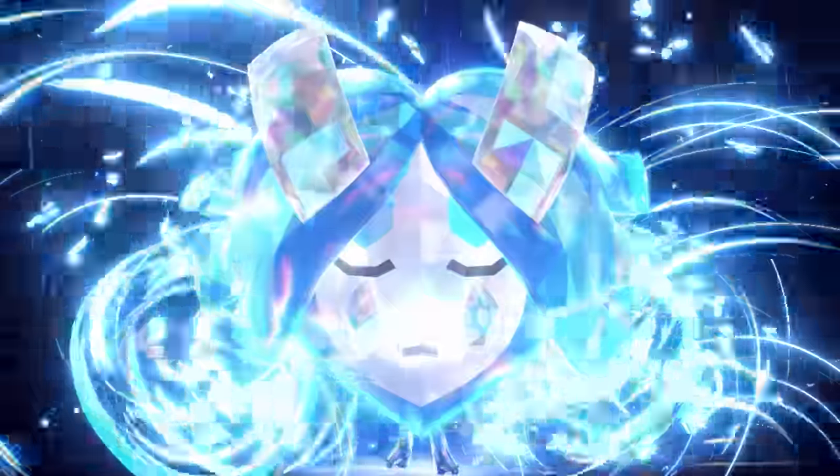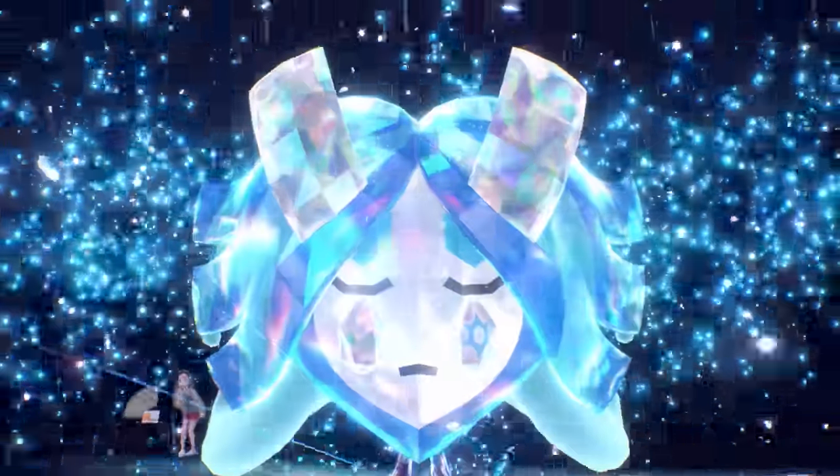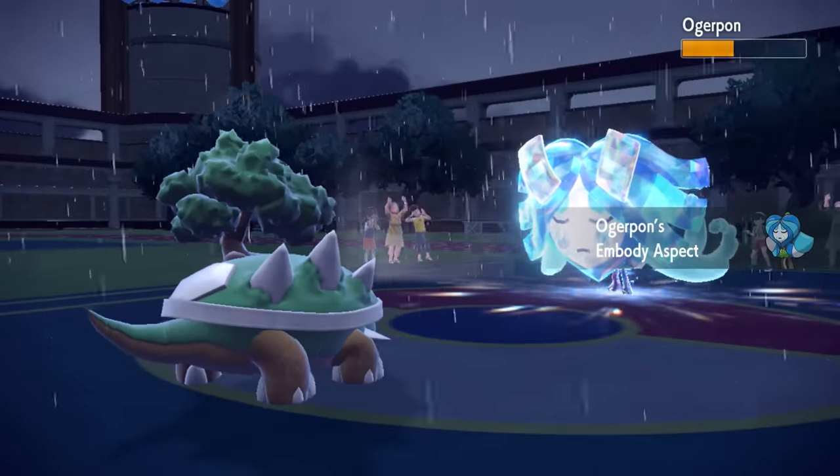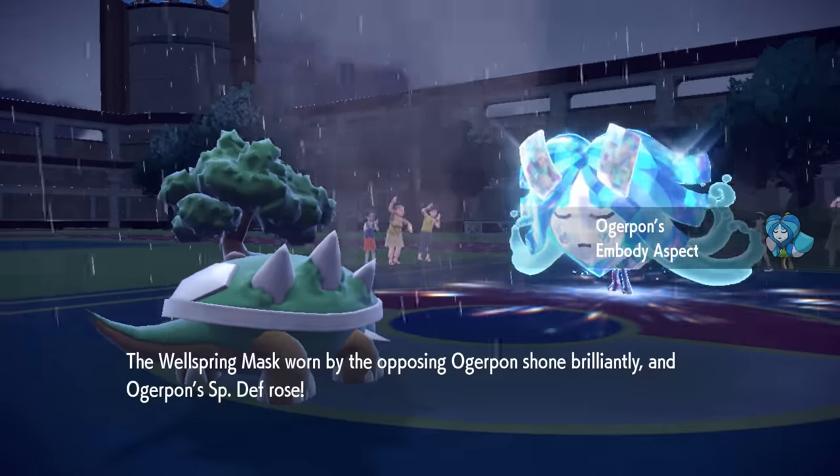So they make this thing nice and massive. It is still being in the rain — does it give this thing the benefit of the doubt? Honestly, way scarier mask — this thing is looking like a crazy doll. It does get its embody aspect, actually raises its special defense. I'm thinking, thank God that wasn't a speed boost, because if it was, it was going to be able to outspeed my Ogerpon, no questions asked.